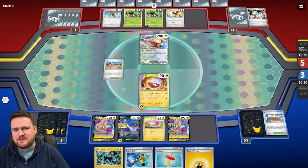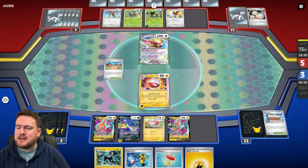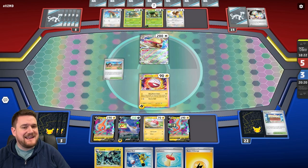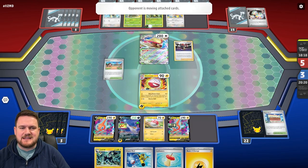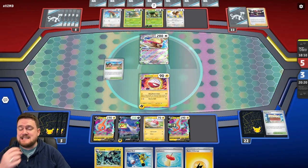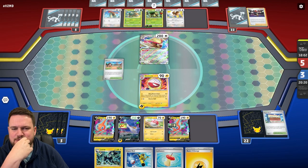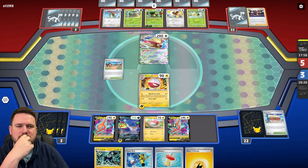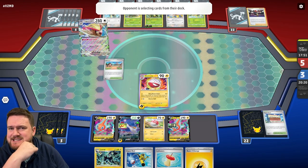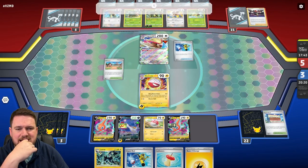There aren't any Torterras in play at the moment, so we'll wait and see. They can obviously search for them with the Grottle, so that's not a problem. Here comes a Torterra into play. We also have that Artisan Stadium, which could potentially be a way to grab a Snorlax to attack with an Electrode, but we are expecting a Knockout on this Electrode. This is actually turning out to be quite a close game — I wasn't expecting this Grottle deck to be so difficult to outspeed.